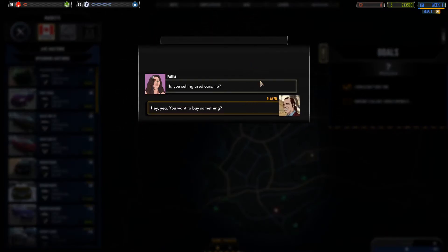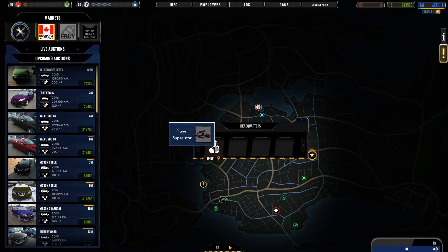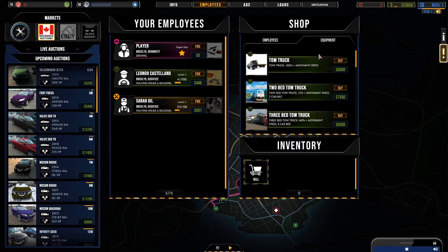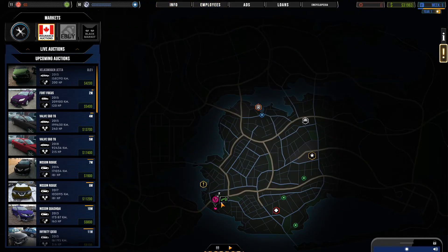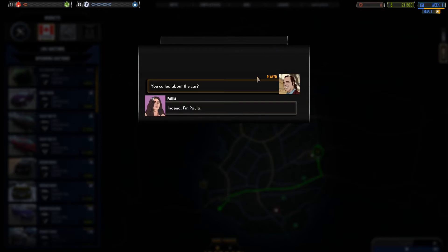Who's Parla? So potentially she wants to sell a car. That doesn't seem dodgy at all. Let's go and send myself to pick the car up. Let's hire a driver and a mechanic — just like that. I actually can't pick the car up myself. Let's send the mechanic to go and get that car. So we're meeting Parla.